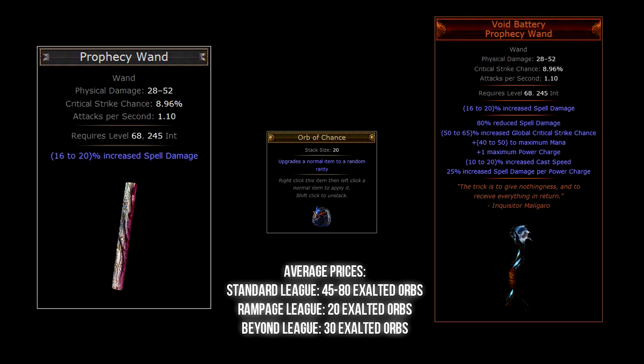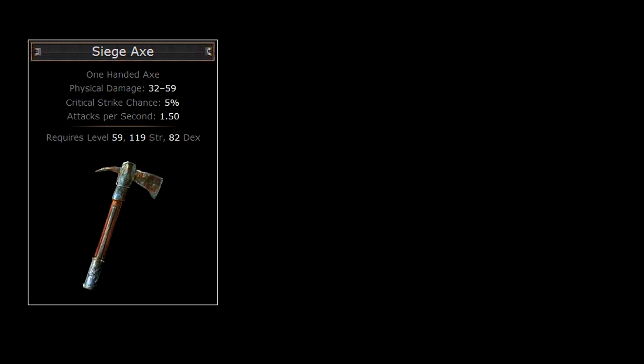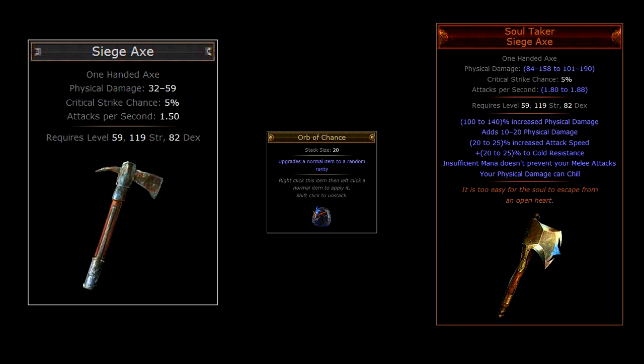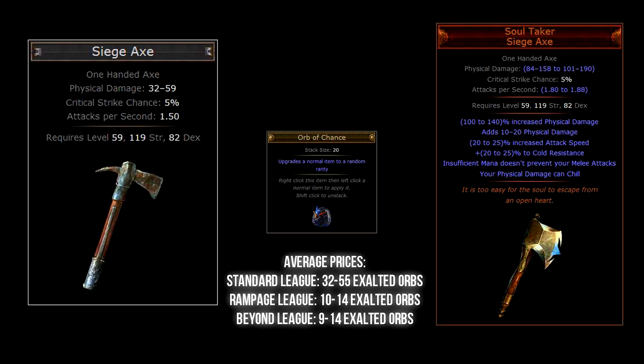The next item is one of the most popular and sought-after weapons in the game. It requires a Siege Axe, and if luck is with you, chaos orbing this will grant you the awesome Soulthaker. The very unique thing that makes Soulthaker so valuable is the affix 'Insufficient mana doesn't prevent your melee attacks.' A lot of Cyclone users appreciate this as Cyclone can be very mana hungry, and it benefits other skills besides Cyclone as well. The Siege Axe base type can be found in any zone above level 57.